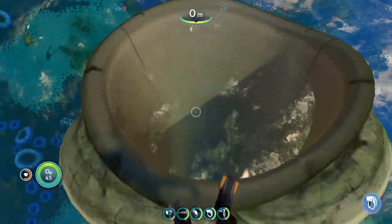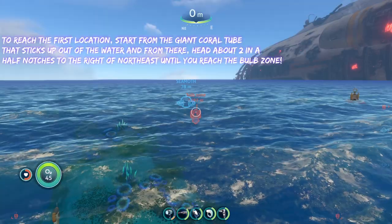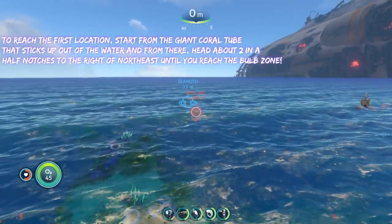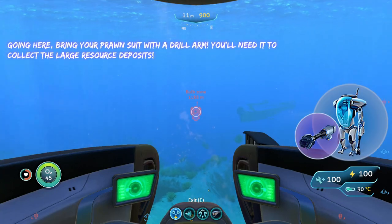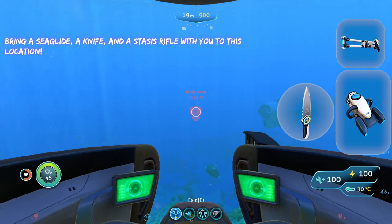To reach the first location, we are going to start from the giant global tube that sticks up out of the water and from here we are going to head about two and a half notches to the right of northeast until we reach the bulb zone. By going here, all you're going to want to bring is a prawn suit with a drill arm, and aside from that you're also going to want to bring a sea glide, a knife, and a stasis rifle, because there are a few hostile creatures here.